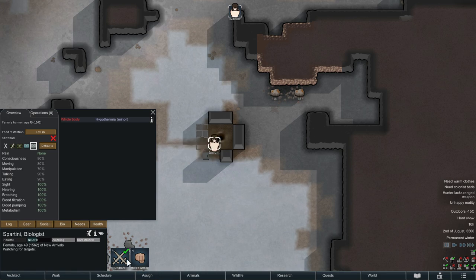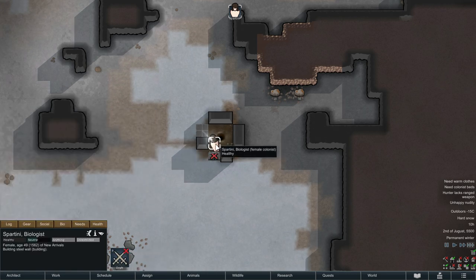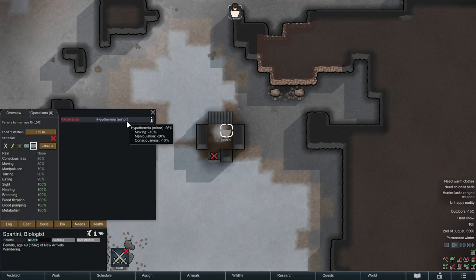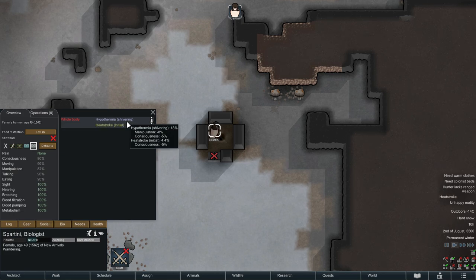Now our house-slash-oven is done. Forbid the door and stay in there for a while to warm up. The hypothermia goes down. You don't want to be in there too long or you'll burn yourself, or you might even pass out from a heat stroke.